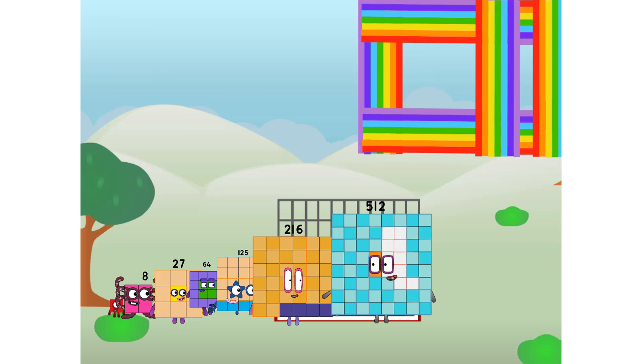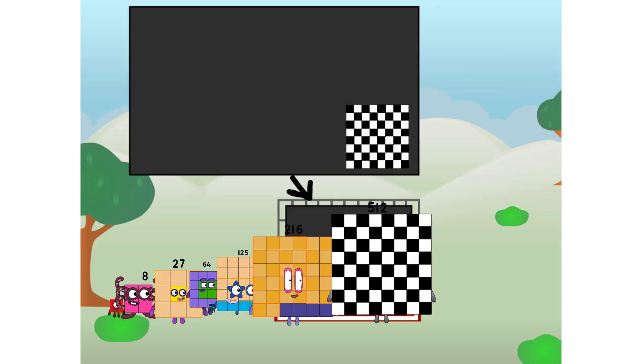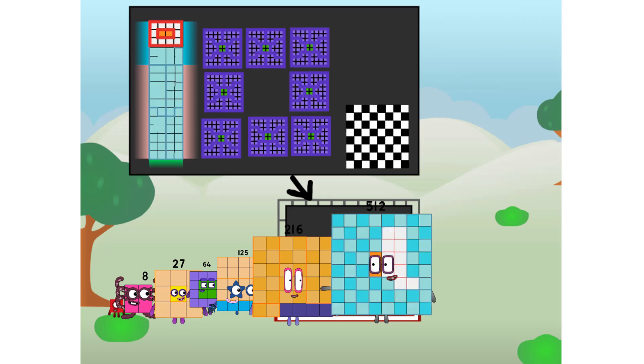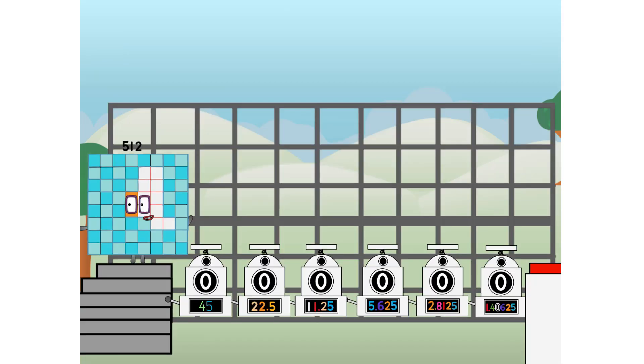There you are! This way — I've got so much to show you. I am 512, and I can be a big cube, a chess board, a super rectangle, 864s, or even 1632s. But today, I want to show you a little trick I call Binary Boosters — using the power of doubles to send any number flying.